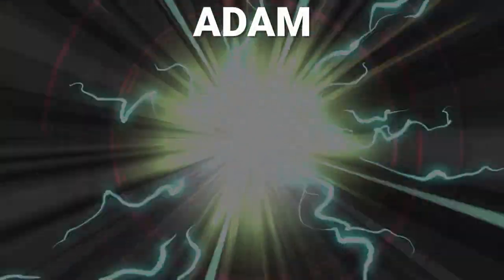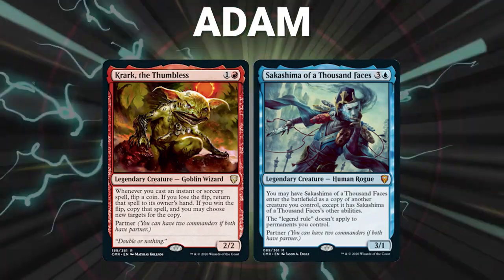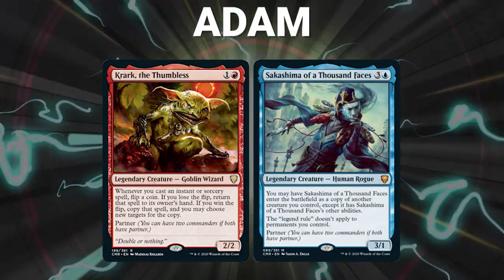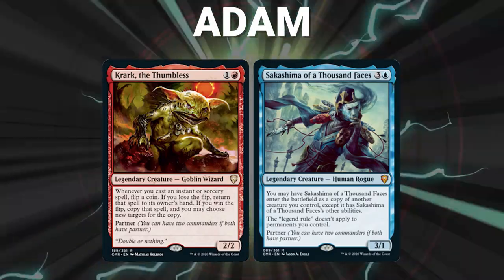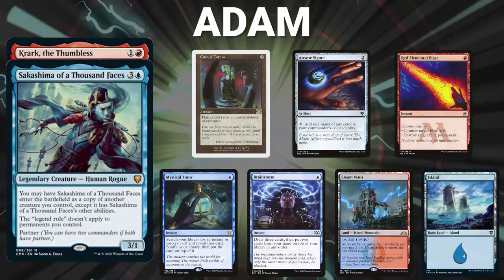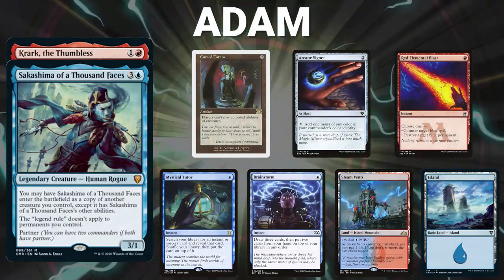On the play tonight, we have Atom, piloting the partner pair of Krark the Thumbless and Sakashima of a Thousand Faces. This is a two-color deck that is a high-risk, high-reward type deck. It takes advantage of some very risky synergy with Krark's ability. Atom's opening hand contains a Cursed Totem, Arcane Signet, Red Elemental Blast, Mystical Tutor, Brainstorm, Steam Vents, and an Island.